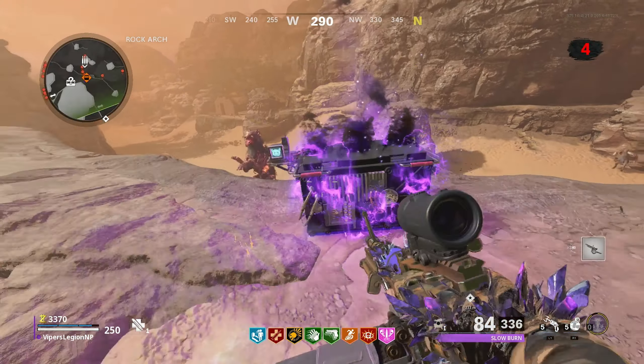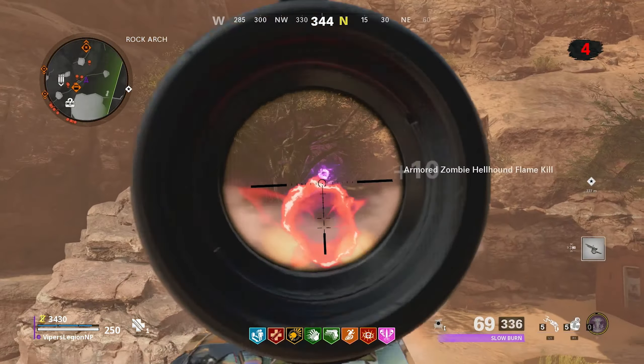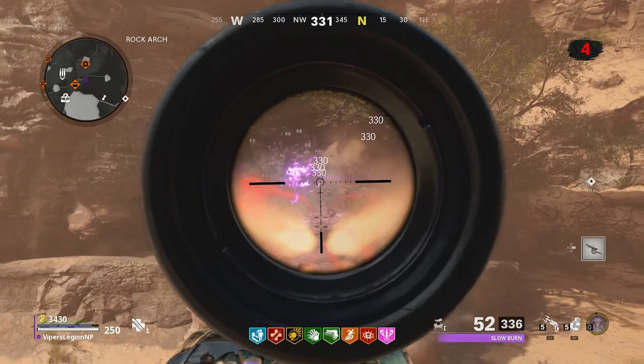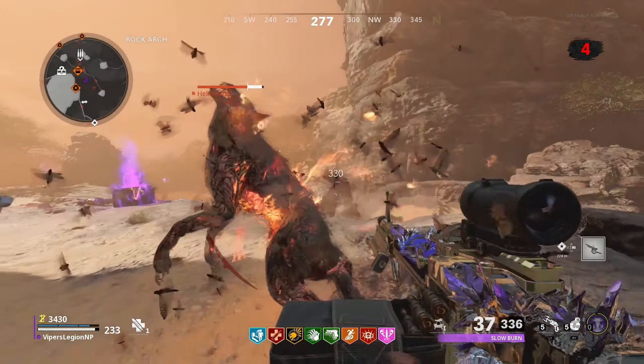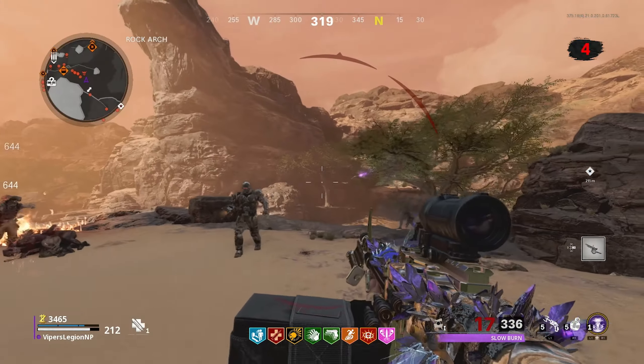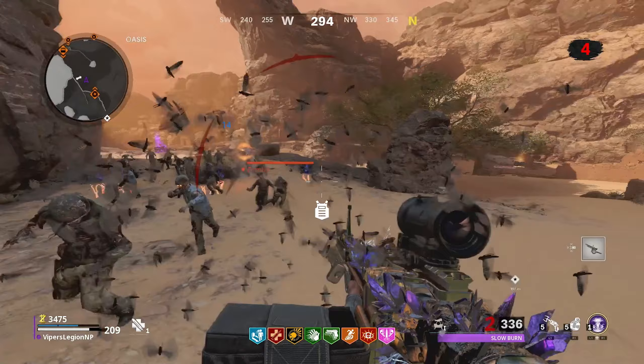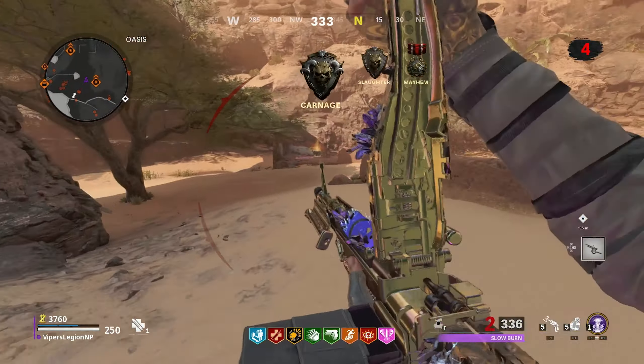When you approach the Black Chest, a creepy voice greets you, telling you to free his soul from the Black Chest. When you interact with the Black Chest, three floating orbs will fly out of the chest and go to different parts of the map. What you need to do is hunt down these orbs and destroy them. However, when you shoot one of the orbs for the first time, the orb will start to move around and you have to chase it.